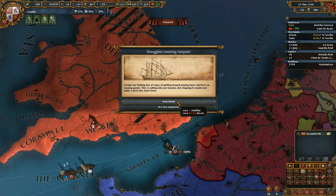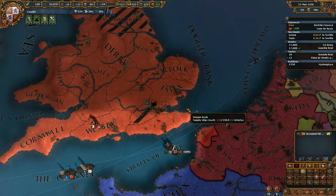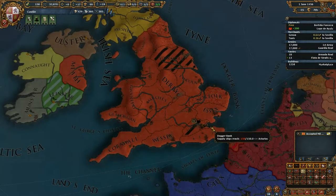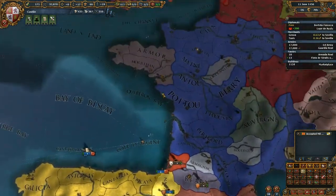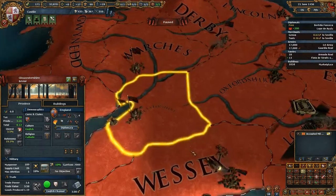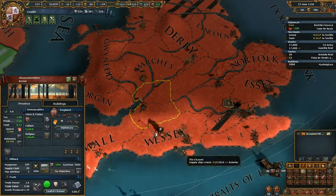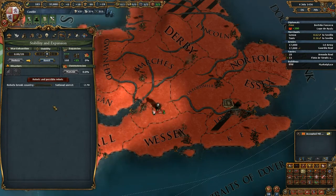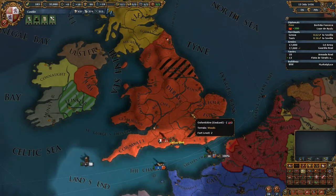We have a decision to either lose stability or do something else — anything else is better than losing stability, so we go with this. Now let's talk about rebels. If a province has revolt risk, it would appear in an alert ledger. Clicking a province like Gloucestershire, it has a local unrest of 3.5%. This stacks up in the stability ledger under revolt risk, and if it reaches 100, rebels will spawn.